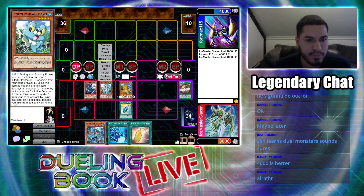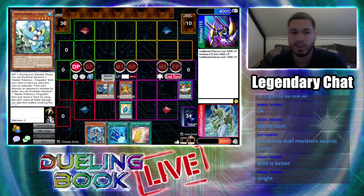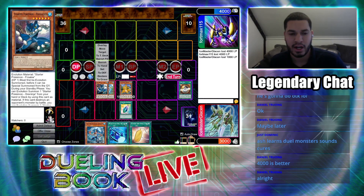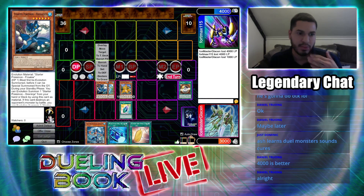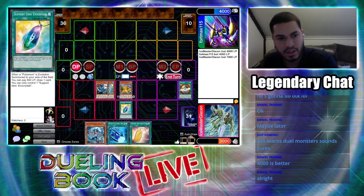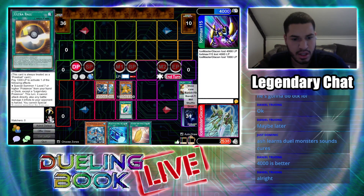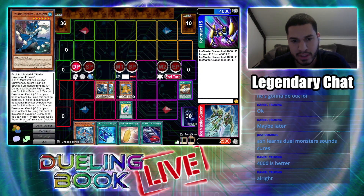It overlays over my Froakie. The effect shows how much HP each Pokemon has — they both have one. When you Evolution Summon, the evolved Pokemon gains the HP that the previous form had. Since Froakie had one and Frogadier has one, now Frogadier has two HP. Basically, with HP, in order to kill him you have to kill him twice by battle. I activate my Evil Crystal — I pay 500 life points to draw a card. Then Frogadier's effect activates: when it's Evolution Summoned, I can add one Water Shuriken from my deck to my hand.